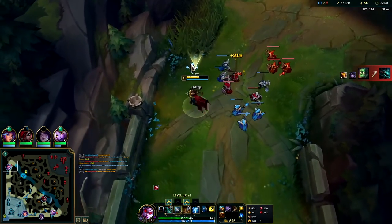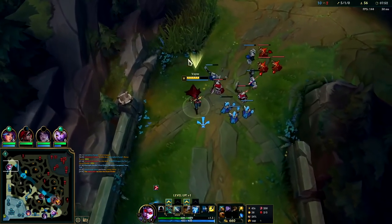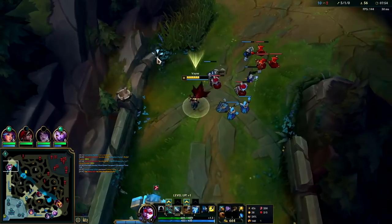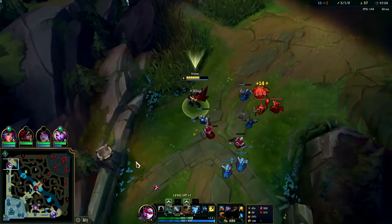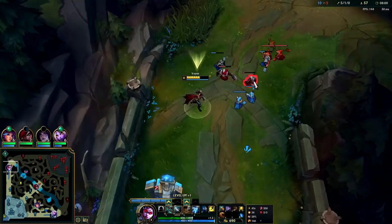If I don't know where the enemy jungler is, I don't want to do anything too crazy — you could just walk up, Flash, Amumu, and then get wrecked super hard.